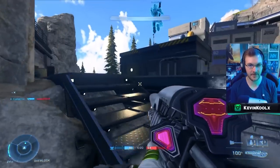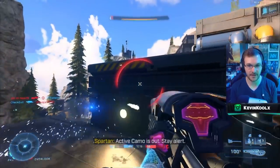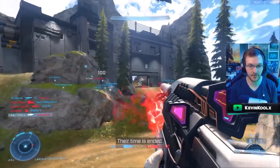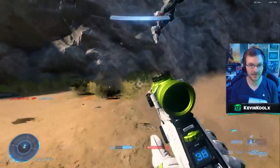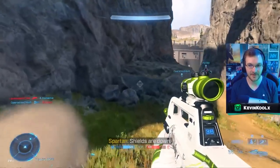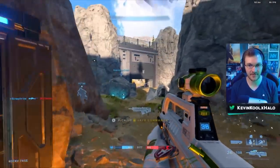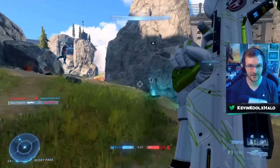We got ourselves a variant of the shock rifle - this one just shoots super fast or something. This thing's so much faster. I do really like how they added in the weapon variants into this game mode as well. There's something that Halo Infinite needs so badly - just some more casual, random-y kind of just fun.